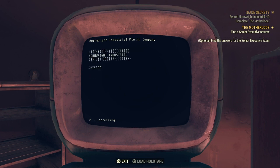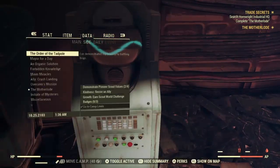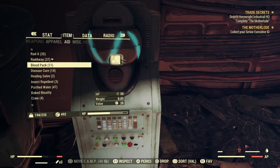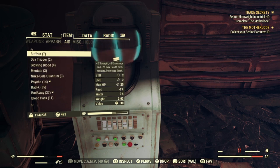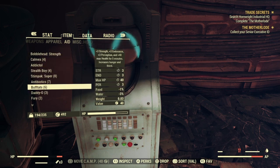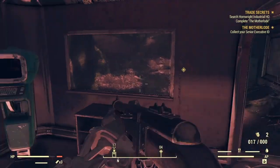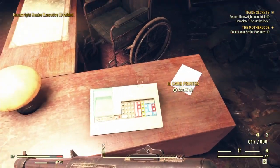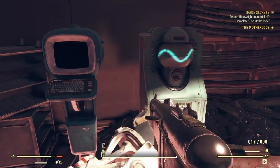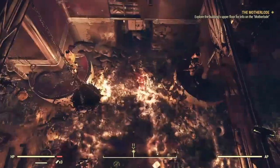All right, it looks like you've got what it takes to be our next senior. Please proceed to the human resources office to collect your official executive ID. I would do that but I'm a bit hungry — do I have any food? I don't think I have any food. I've got some Pringles and oh, I got some Crams. Here we go. We're going to collect our stuff right here. Explore the building's upper floor — I believe we actually have to go all the way down here.